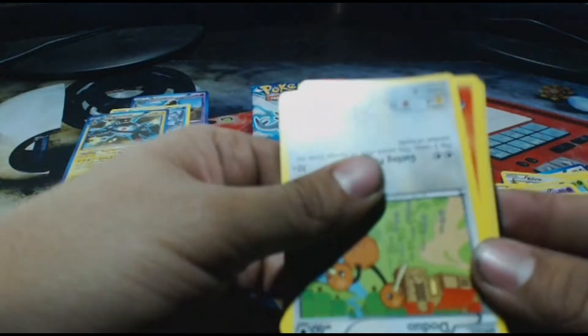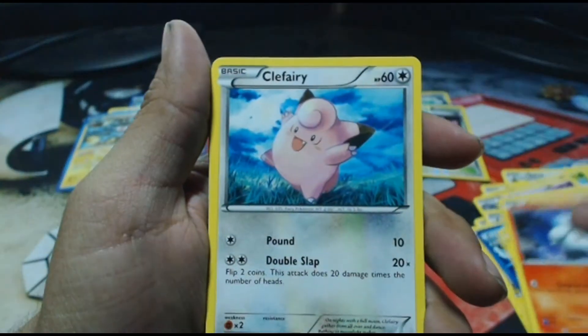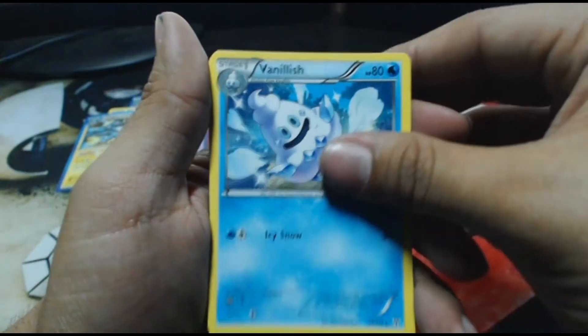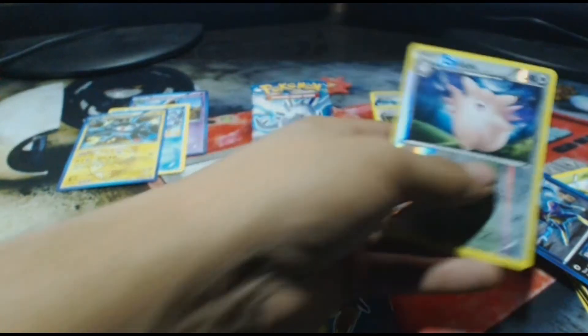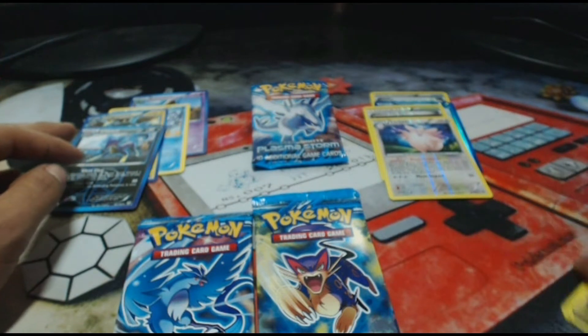We have two more Lipers left. Probably this one will give us another Holo. We have a Doduo, a Litwick, Clefairy, Cherubi, a Team Plasma Liepard. We have a Klinklang Team Plasma, a Vanillish, Solrock, Klink. The Reverse Holo is a Clefable, which is nice. And the rare in the pack — I guess it was that Liepard. So the Liepard was the rare.